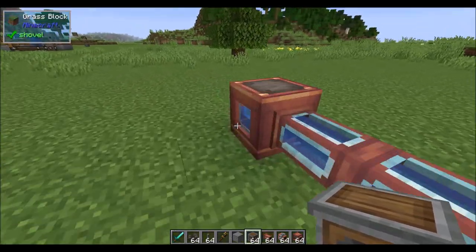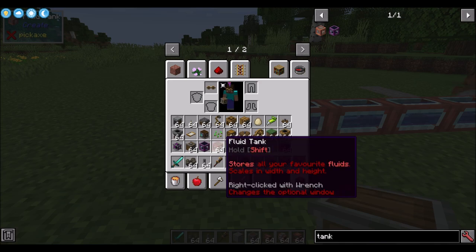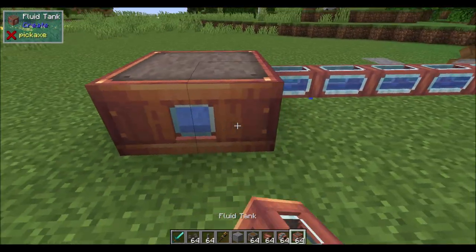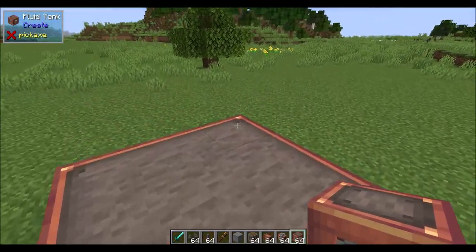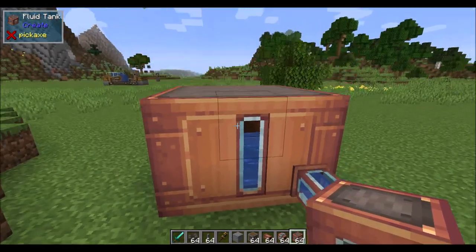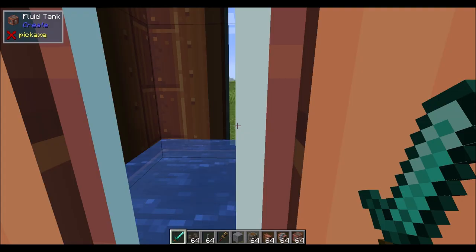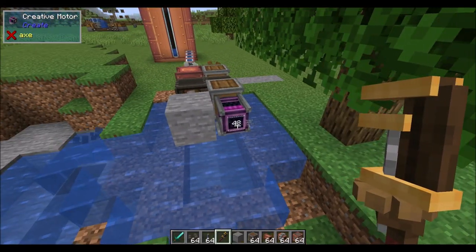The fluid tank is basically just what you would expect — it stores all your favorite fluids, scales in width and height, and right-clicking with a wrench changes the optional window. It scales with width and height, which looks really fancy. That is gorgeous. I assume it would consume all the fluid tanks if I wasn't in creative mode at the moment. You'll notice that it pulls from the Y level that the hose is at.